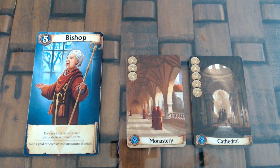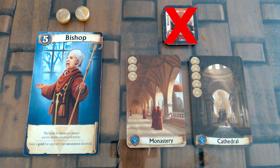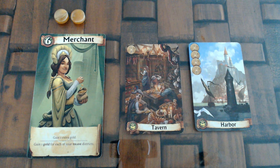With the Bishop, you gain 1 gold for each religious district in your city, and also the rank 8 character won't be able to use their ability on your districts, unless you were killed. With the Merchant, you gain 1 gold for each trade district in your city, and also you gain 1 extra gold regardless of which resource you gathered.